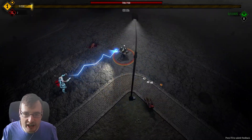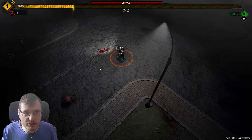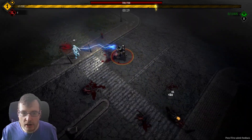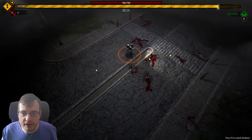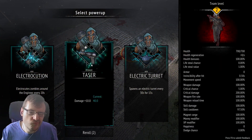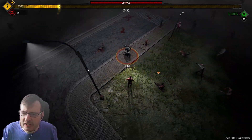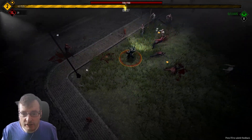Nice, got my little taser gun - I love it! The electricity seems to do a lot of damage. As usual the little gems are XP, and you've got to kill as many zombies to get said XP. Let's upgrade the taser because I know the second gun for the engineer - the tesla cannon I think it's called - is really cool.